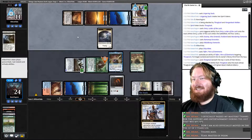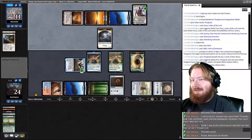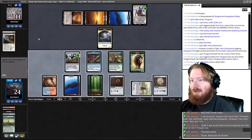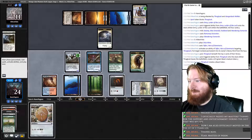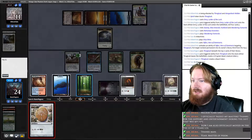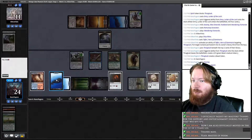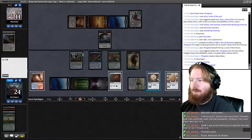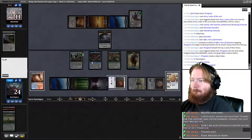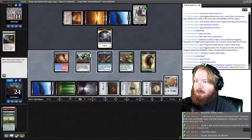Opponent plays a Fairy, tucks Thragtusk, gives us a Beast. We untap, draw Signet. Do we want to shuffle Thragtusk away? I don't think we do. Play a Swamp, play Signet. Animate Fumarol. We can play Mox Emerald — is that worth it rather than having the one power attack? I actually think that's fine. We'll play Mox Emerald.